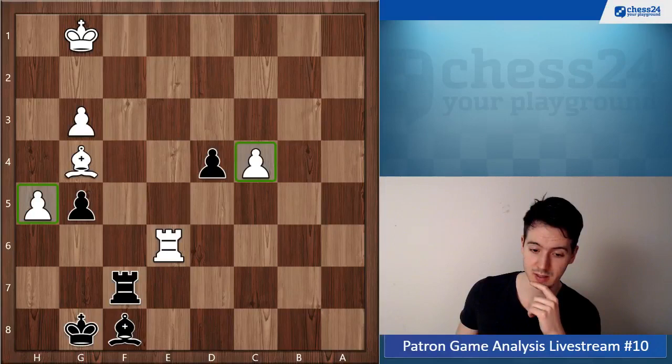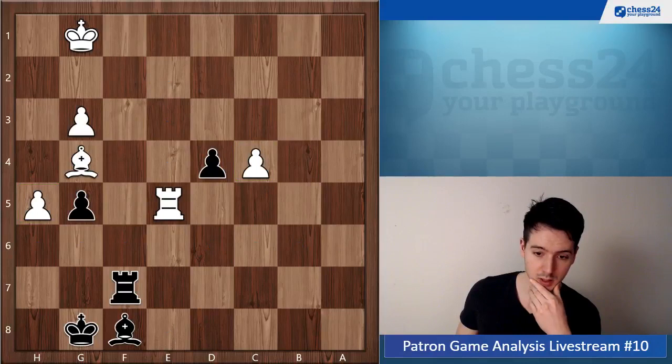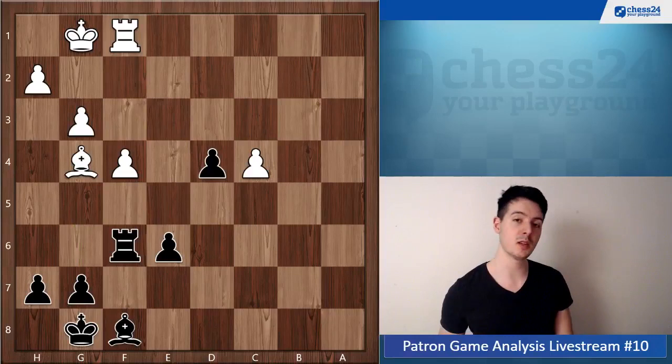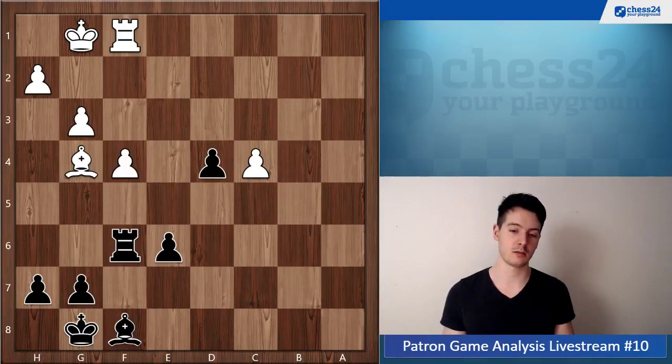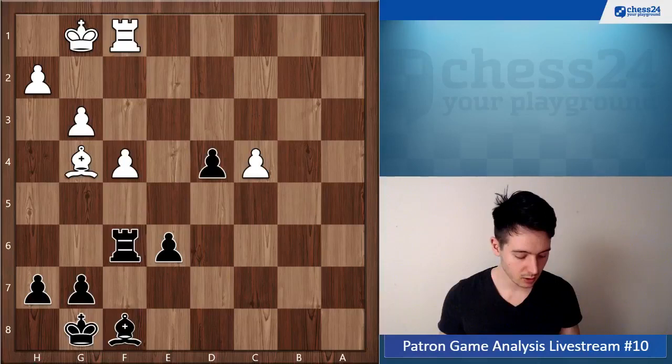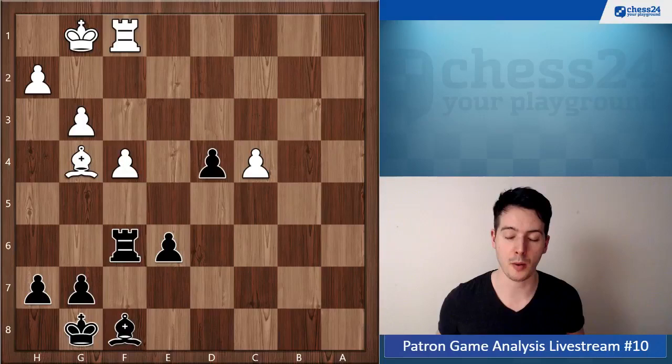White definitely has winning chances here for sure. Maybe Re5 now — this looks very suspicious, threatening Bishop e6, threatening Rook takes g5. This would have been very difficult for you if he took on g5. So with such a move you need to be super careful. I guess you wanted to go for the bishop endgame, but maybe you were too stereotypical in your thinking that opposite color bishop endgames are all drawn.